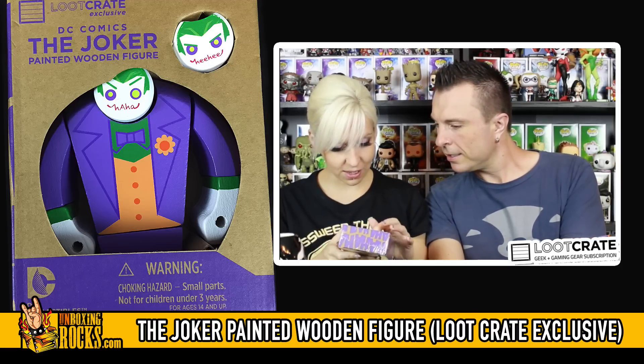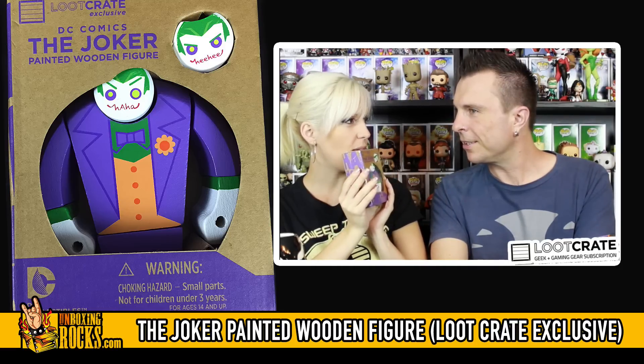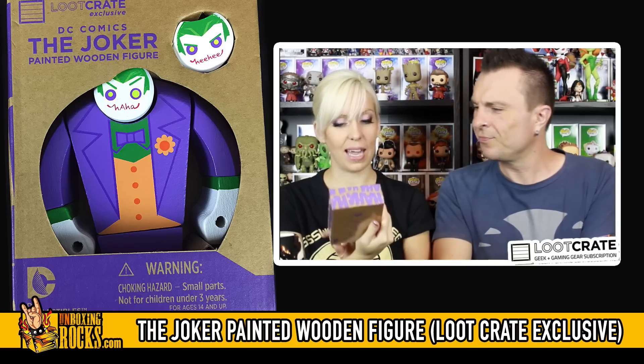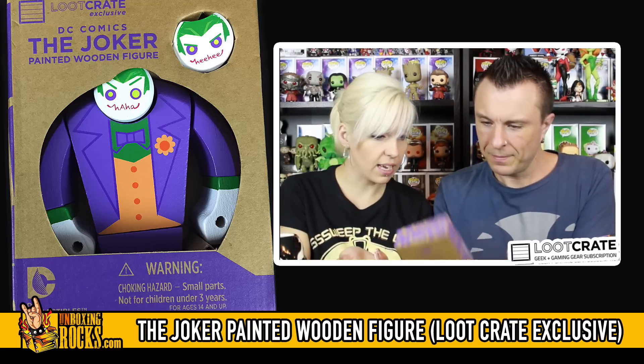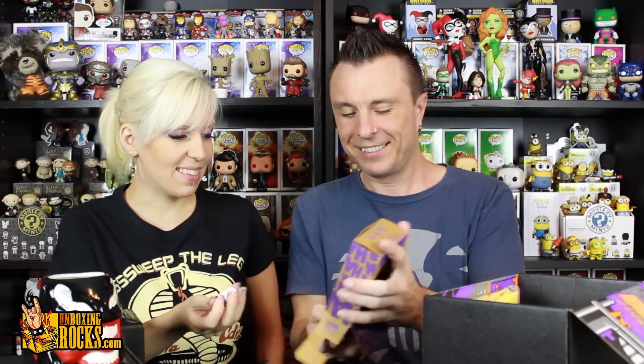Oh, it's the Joker painted wooden figure! I think he has interchangeable heads — this one says 'he he' and that one says 'ha ha.' He kind of looks like those big Funko villain blocks, you know? But this is way cooler. He comes apart. He's a Loot Crate exclusive, so I always like exclusive things. There's also Batman and Superman on the back. Obviously we want Joker — he's the villain.